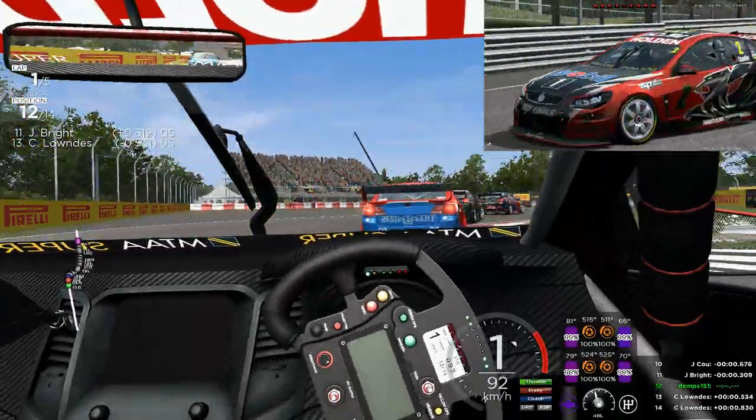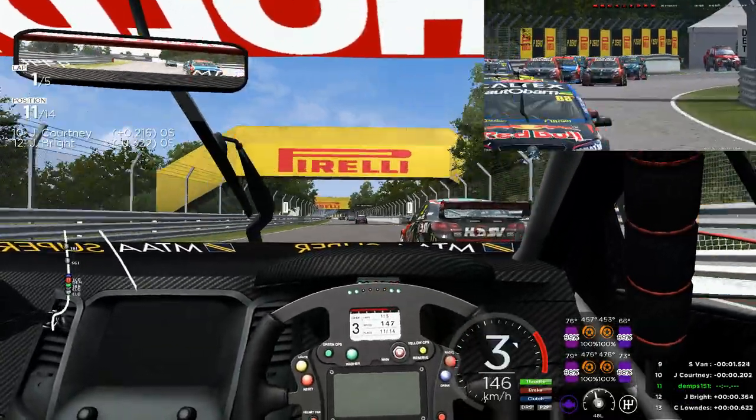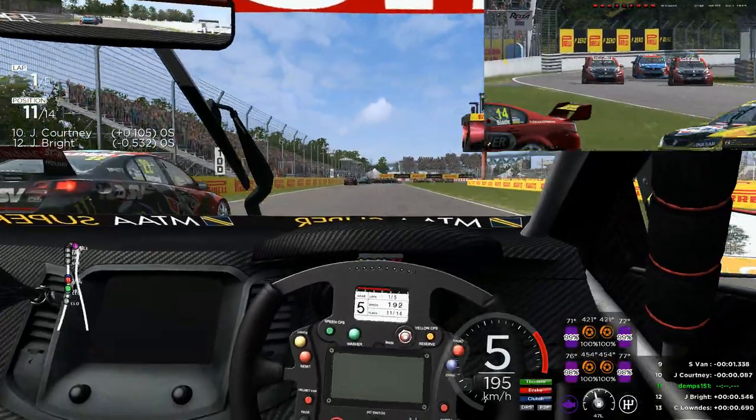For some reason every time I run over a curb it's so loud my ears bleed. The AI are brilliant — they do attack and are aggressive sometimes. I've had one slingshot me a couple of times, which was irritating but quite cool knowing I had a little battle on my hands with the AI. So basically what it is is the RFactor 2 engine. Look at the AI making contact with each other on the exit of the corner there.